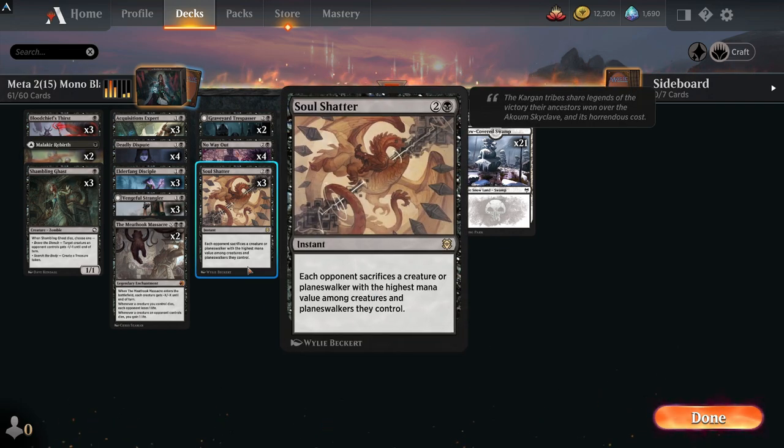Soul Shatter is great against control decks — if they're playing planeswalkers and tap out to drop that big creature, or if you're playing against Onyx herself and they tap out for that, you can then Soul Shatter it away.